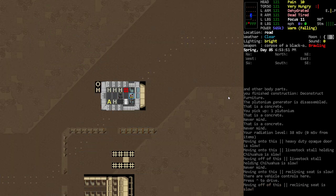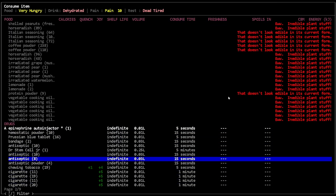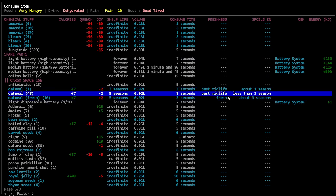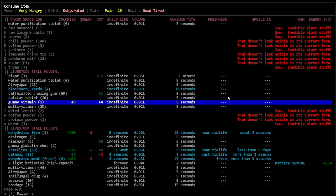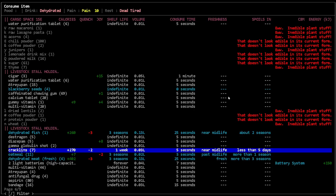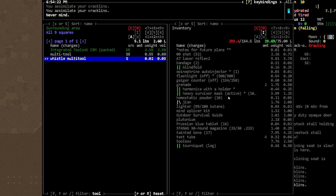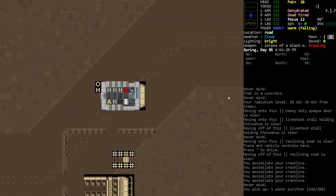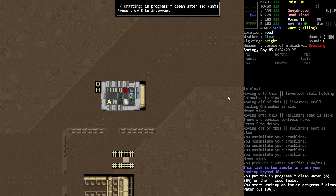We should probably drink some water. Inedible plant stuff — gross. It's weird how I can eat oatmeal though, but only raw. And honey — I can have honey. Let's have some cracklings and fill ourselves up a little bit. I have a water purifier but I can just drink water now since we're parasite immune. Let's make ourselves some water and down it.